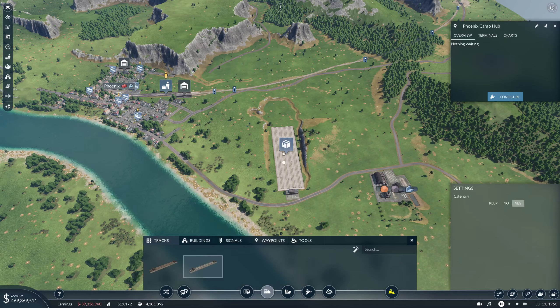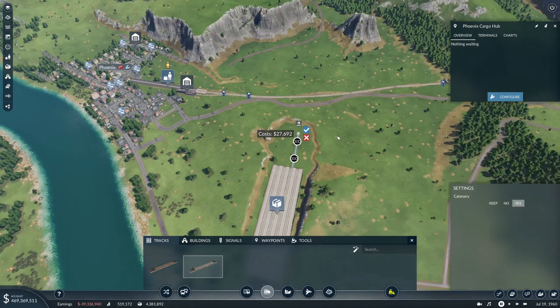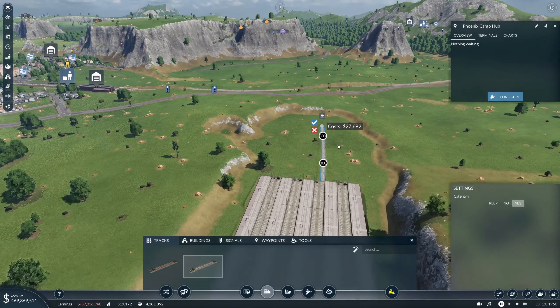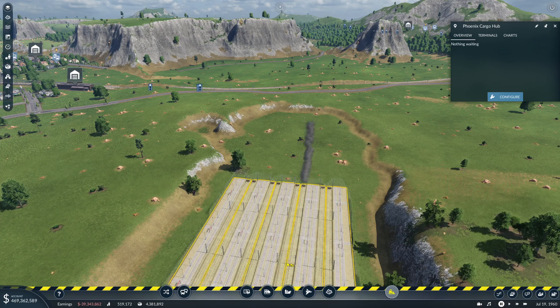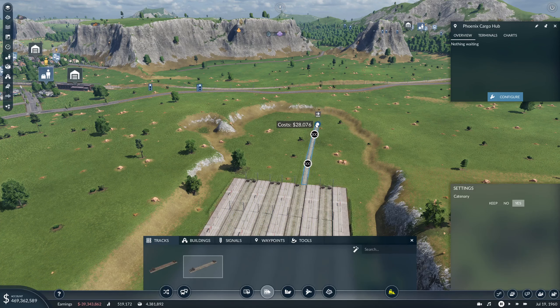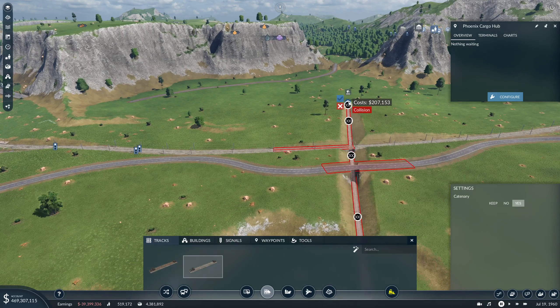All right, tracks — high speed, let's go. Do I want this to be four tracks or two? We can start with two, we can always go up to four if need be. I think we'll come out something like this, and then try to go under — which it won't do.